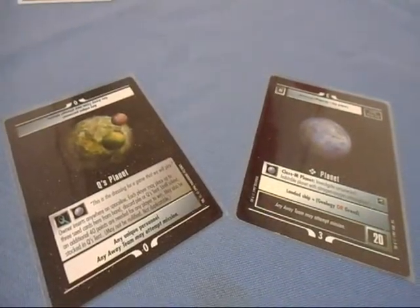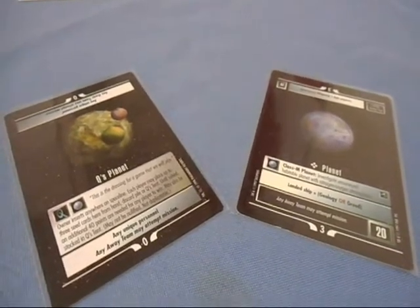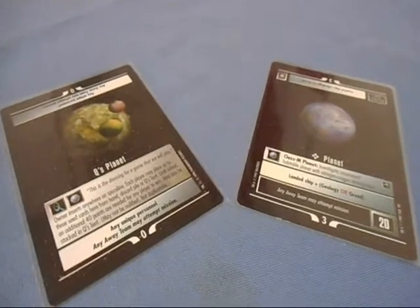It's time again for another installment of The Basics. I'm back with new episodes — the summer hiatus is over, so everybody stay tuned to this channel and check it out. I want to begin with the Star Trek CCG. I want to talk about two missions that people either don't use, don't use correctly, or don't really think about in the game: Q's Planet and the Universal Planet. I'm going to explain how they work and how and when you should use them.